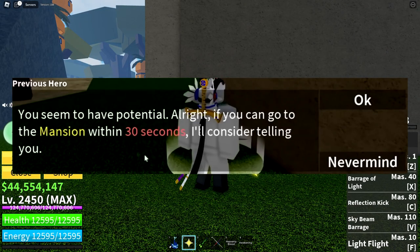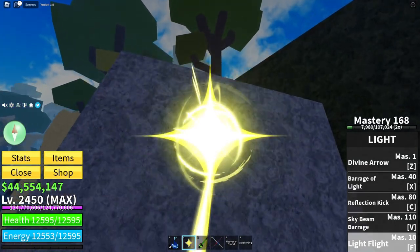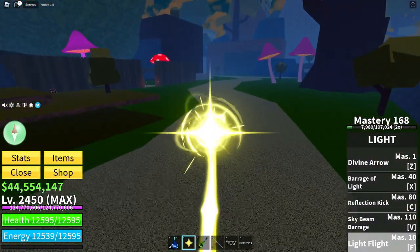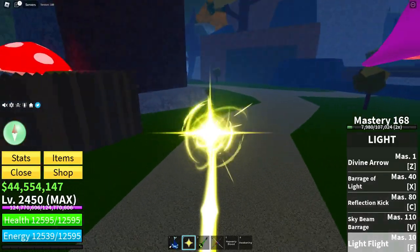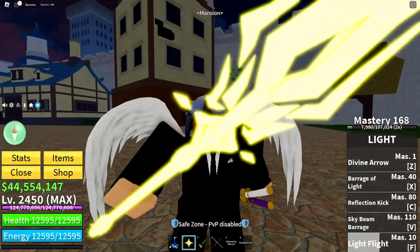Once you talk to him, he will say you have the potential. Basically, you need to get to Mansion within 30 seconds. That's why I said to use light and pilot helmet. You just go right here with light, and if you don't have it you can just run. Using light for the long parts is honestly the best way to do this. Once you cross these little finishing gates, you've done it — you completed the quest.